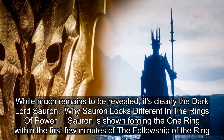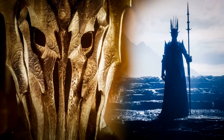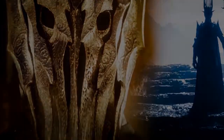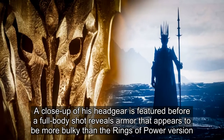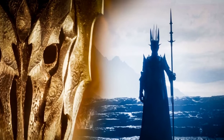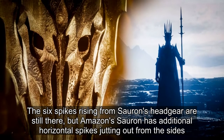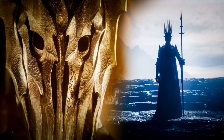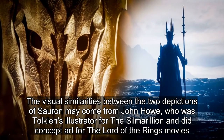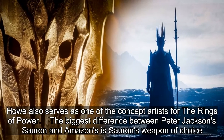Sauron is shown forging the One Ring within the first few minutes of The Fellowship of the Ring. His previous appearance is far more visually distinct since he is highlighted by the fires of Mount Doom. A close-up of his headgear is featured before a full-body shot reveals armor that appears more bulky than the Rings of Power version. The visual similarities between the two depictions of Sauron may come from John Howe, who was Tolkien's illustrator for The Silmarillion and did concept art for the Lord of the Rings movies. Howe also serves as one of the concept artists for The Rings of Power.